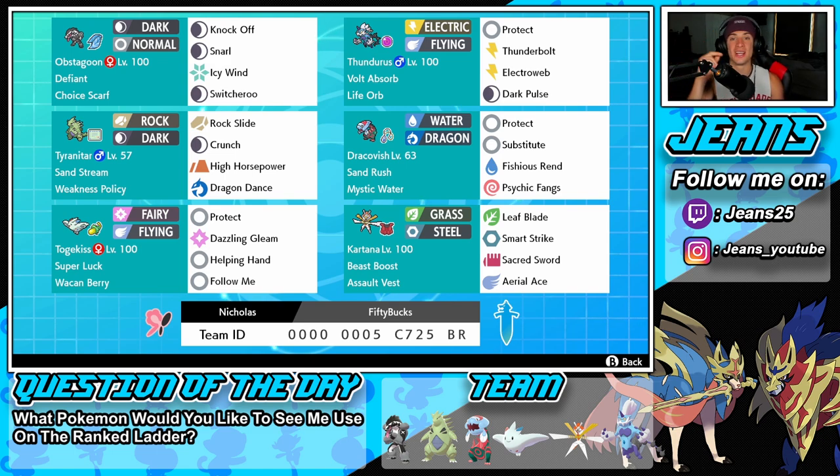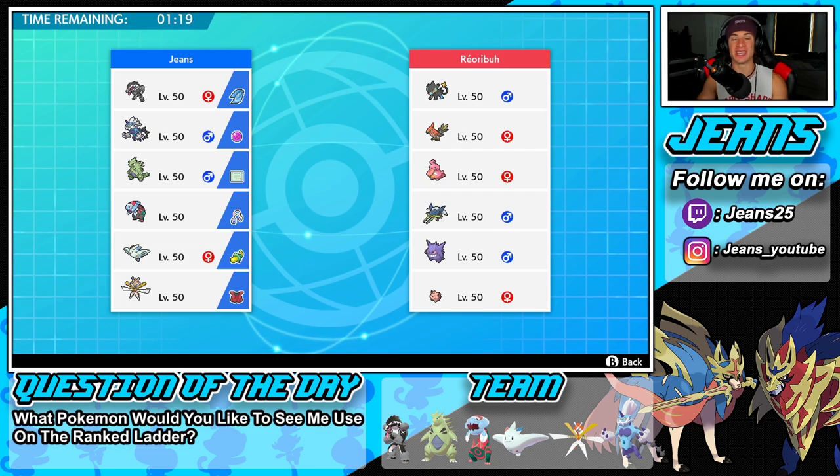Without further ado, let's hop onto that ranked doubles ladder and try to get some wins with this sand rush Dracovish and defiant Obstagoon team. Hopping into battle number one going up against an off-meta team — this guy has Luxray, Talonflame, Lickilicky, Vikavolt, Gengar, and Clefairy. That leads me to the question of the day: what Pokemon would you guys like to see me use on the ranked ladder? Let me know in the comments.